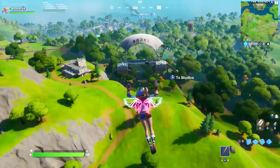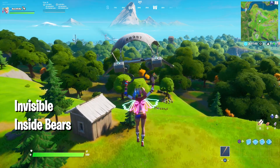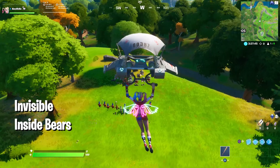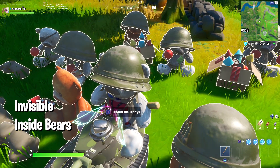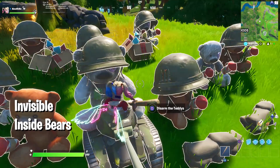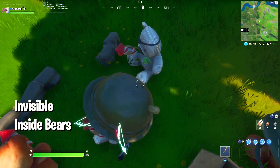Alright guys, the first glitch is a public game mode glitch and it's amazing because you're going to get a lot of kills with it. What you want to do is go to the teddy bears — you can find them on the map at The Agency — and you can actually enter these teddy bears. There's also a mechanic to disarm the teddy bear.